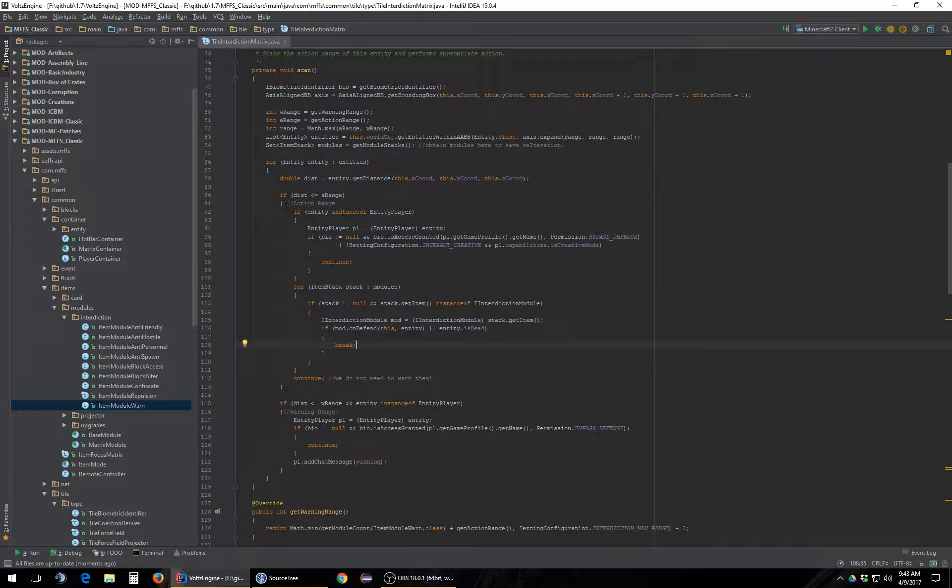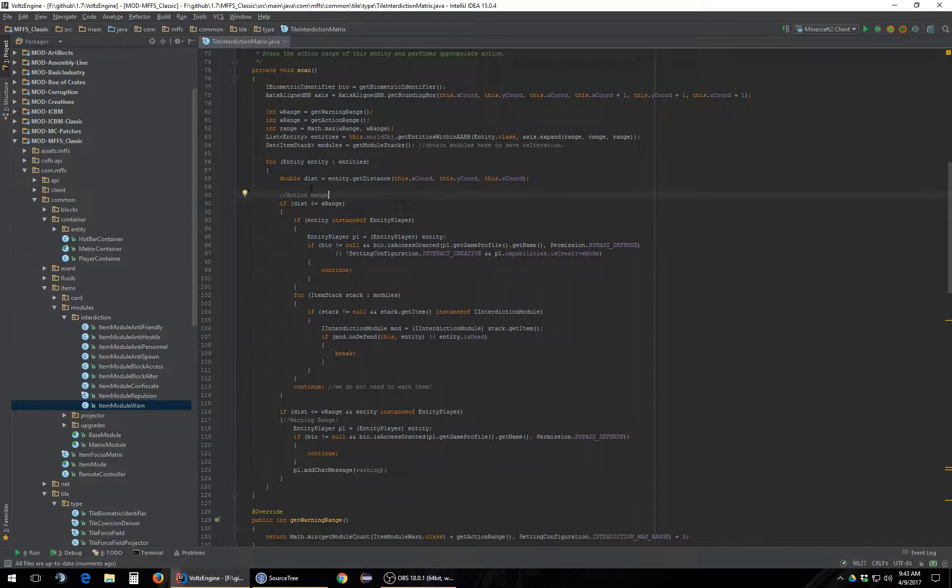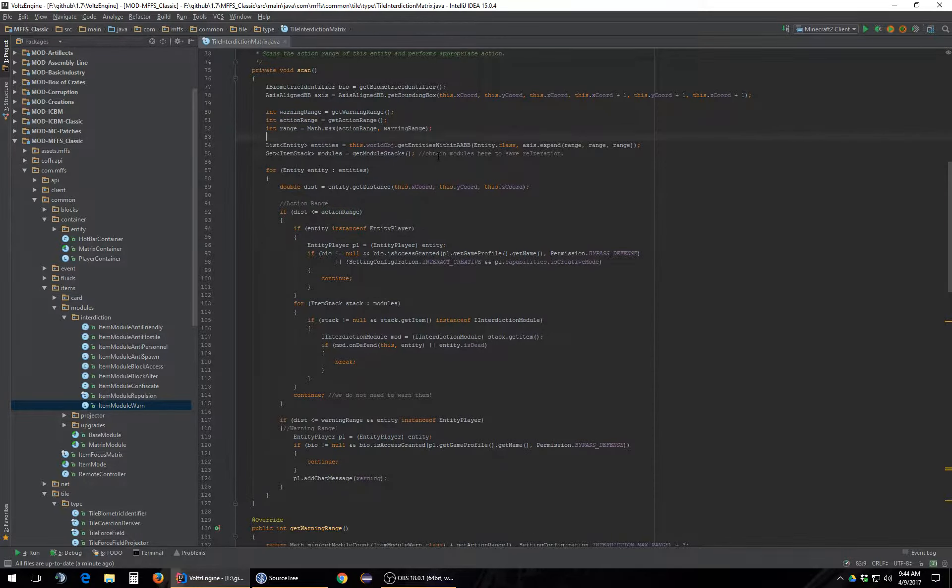Okay, so we need to toy around with some things here. We need to rename some variables: warning range, action range, there's range, there's our entities, there's our modulars. It looks like when it calls getModularStacks it literally grabs everything. So we're going to run again. We might cut this video after doing this and then I'll make another video here later after I get some breakfast — right now tea and a cup of yogurt is not food.